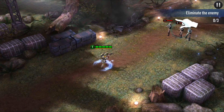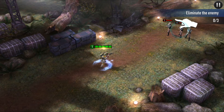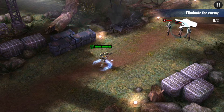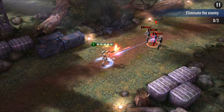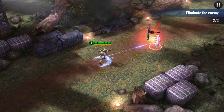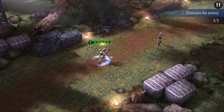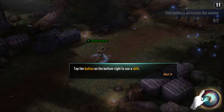To attack anybody, just tap on the enemy to attack. Because we've got a gun we have a ranged ability, so we don't need to get up close and personal. Boba Fett will automatically attack — you don't need to press anything — but you can run back, run forward, move around, and here we go with his special ability too.